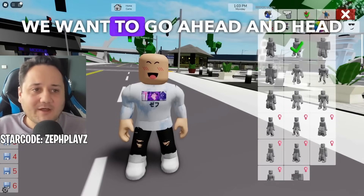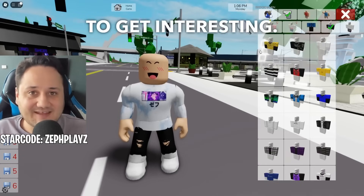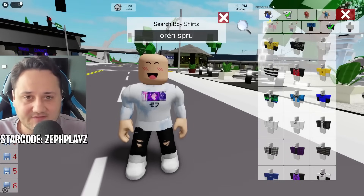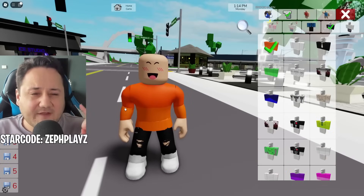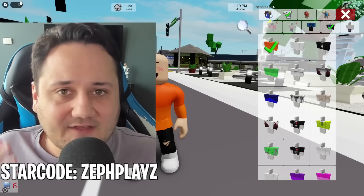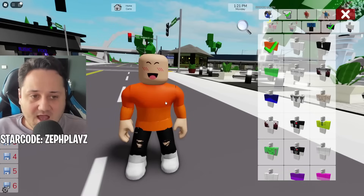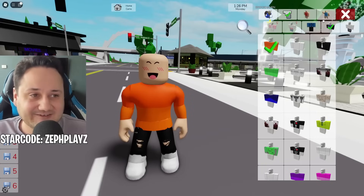Once we have that, we want to go ahead and head over to the shirt section. Type in Oren Sprunky, and this amazing group has actually made an Oren Sprunky shirt. This is very necessary for later because we're going to have to combine the colors and everything. They did a perfect job of making the Oren Sprunky shirt from Sprunky, and this is going to be absolutely great.